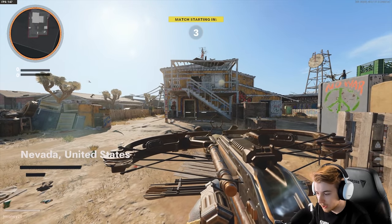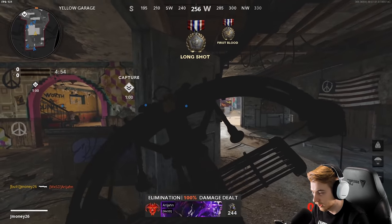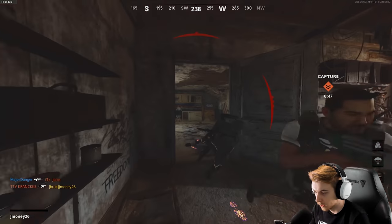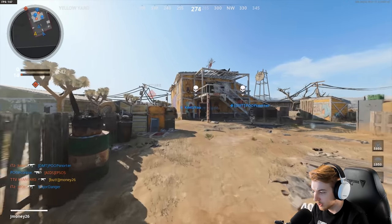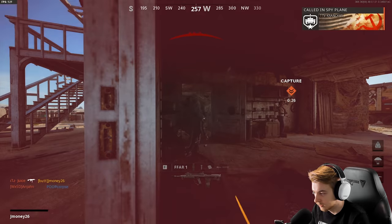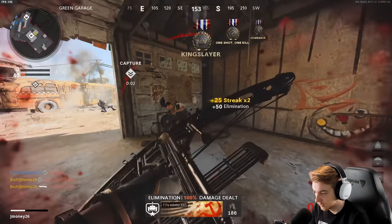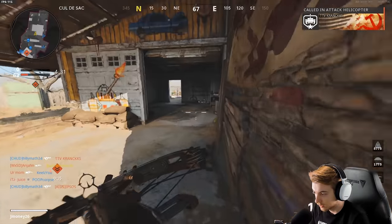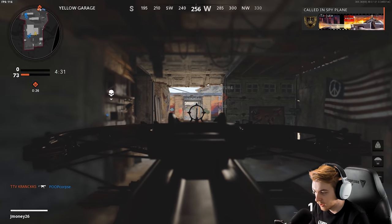We're in a new game with a lot of the same people — hopefully they play a little differently. This is probably the most consistent spot because they only have that small little window to peek. This obviously works better on domination or hardpoint modes where you can tell where they're gonna be spawning. In kill confirmed or TDM they could spawn anywhere. Oh — that's a headshot, that's a double kill! Easy long shots all day.